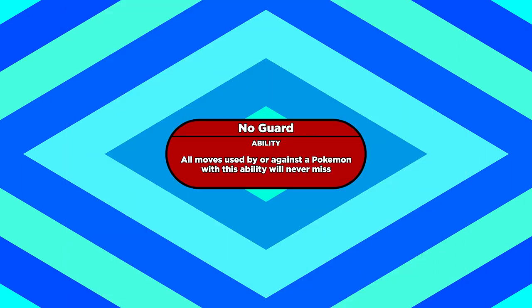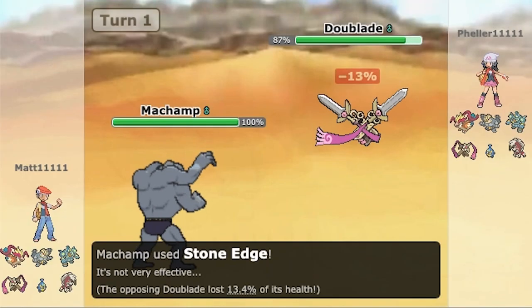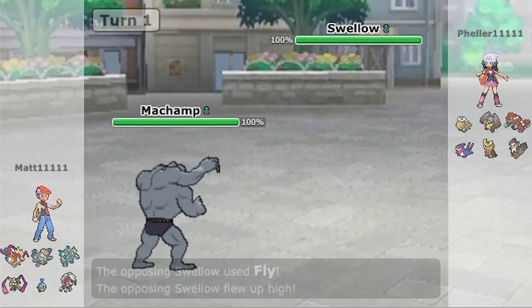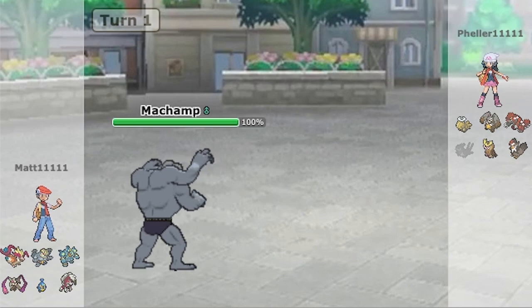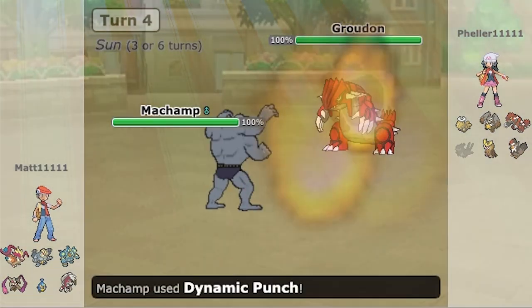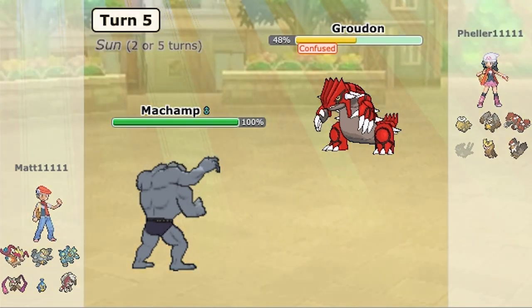Alright, let's get started. The first ability I wanted to highlight today is No Guard. This ability is really solid, because it makes every move you use bypass accuracy checks, meaning they'll never miss. Even if the target is underground using Dig or in the air using Fly, they'll still get hit by No Guard moves. And that goes for any other moves with a semi-invulnerable turn too. So you can effectively use moves that most other Pokemon wouldn't, because they normally have low accuracy.